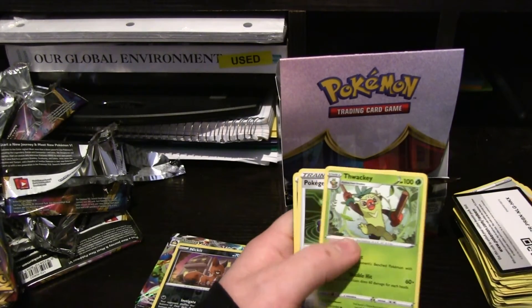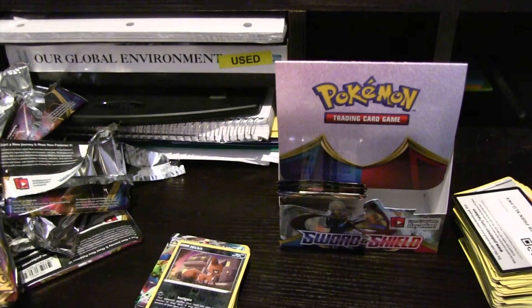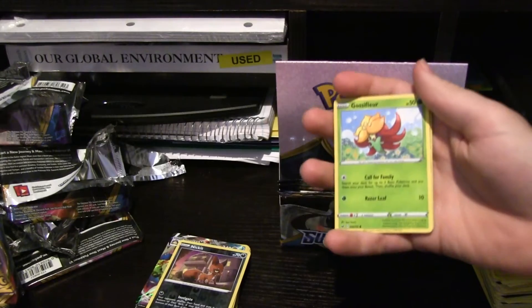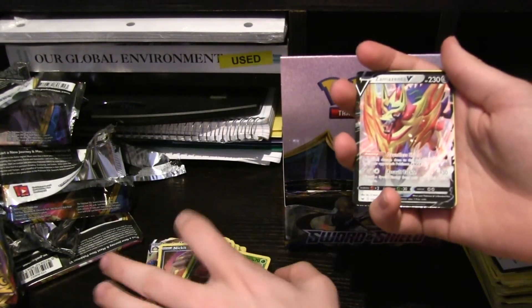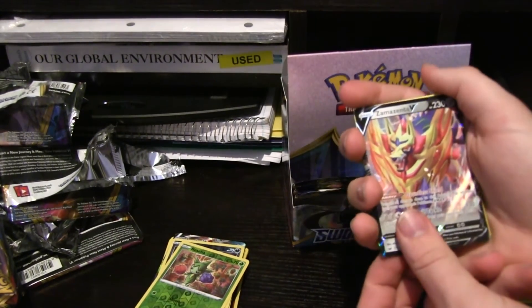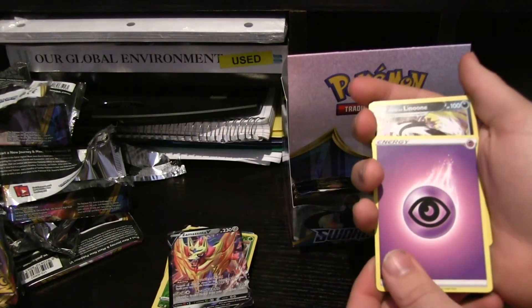I'm hoping we can get the other starter or maybe Gigantamax Lapras, but maybe I'm being too hopeful. Ferroseed, Krabby, Galarian Zigzagoon, Gossifleur, Silicobra, another hollow Roselia. Oh my freaking god — Zamazenta V! Literally got like the three things I wanted most in this box. If we can finish the water starter line, and if we could go real crazy and pull Lapras — at this point I'm happy with what we've got. We've pulled the main stuff.